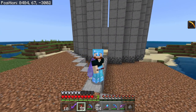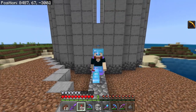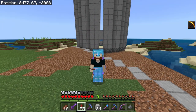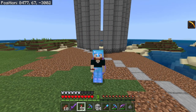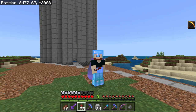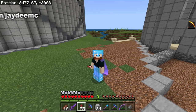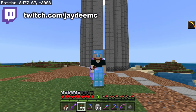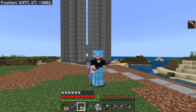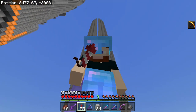You see this tower behind me? I'm finally working on it. We're going to be starting — I'm calling this my workshop tower. So each level is going to have a different workstation, mainly the villager workstations, but there will be more. And I thought today we're going to start off with the enchanting setup.